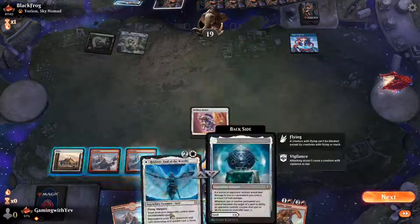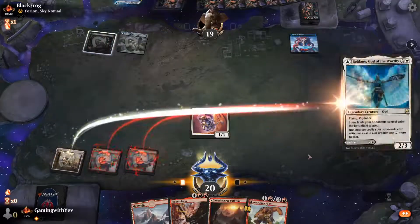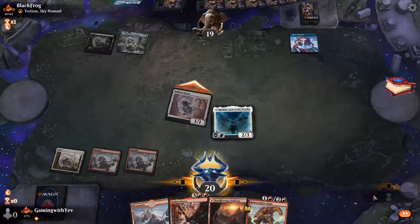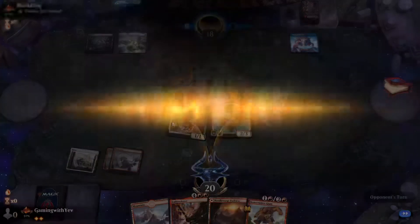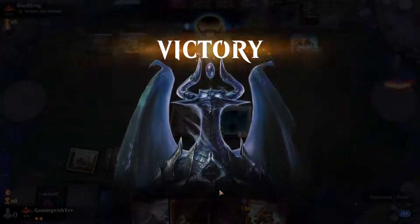They foretold something. Let's play Reidane the thick and pass the turn after swinging in. And that's the match — our opponent just decides to give up.